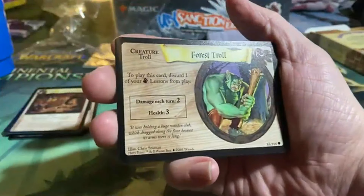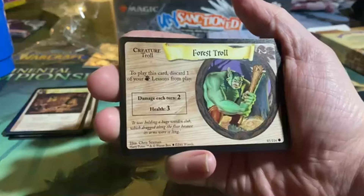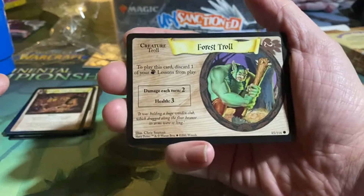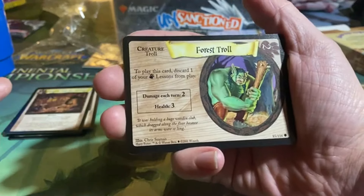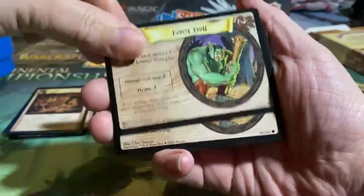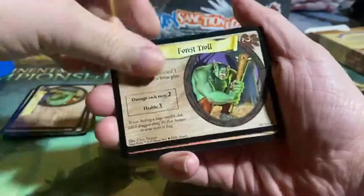For a Stroll for two — to play this card, discard one of your Beast lessons from play. Damage each turn: two, and health: three. We get a bunch of these.